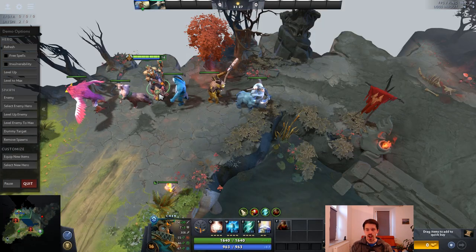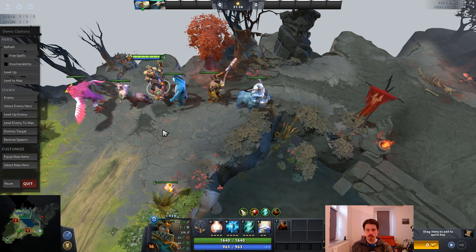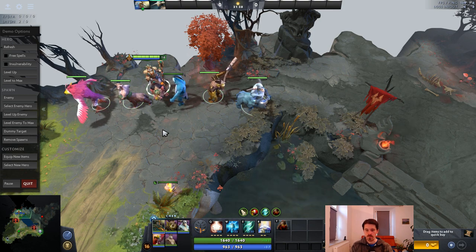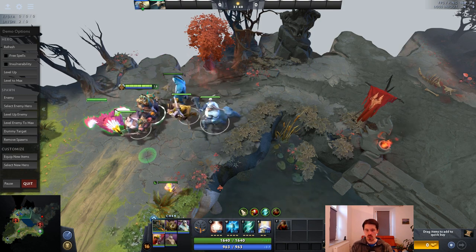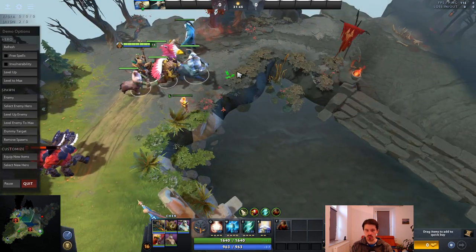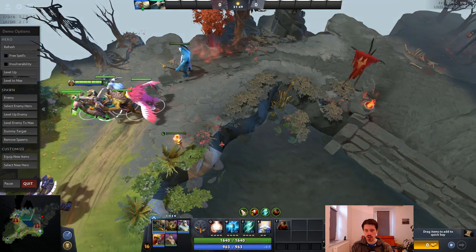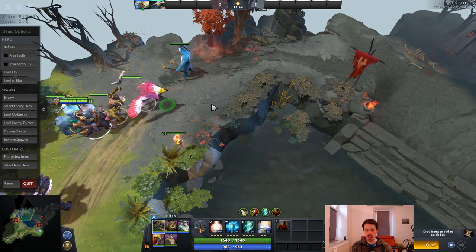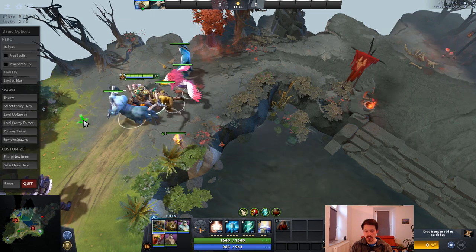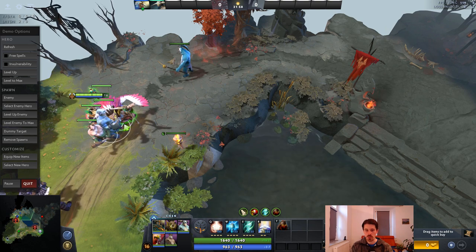I said you want six control groups as Chen — so what do you use those for? This is just my setup. On 1, I have my entire army that I want to move around with — my main team for clearing jungle camps, pushing waves, and fighting. Then I may have creeps doing something elsewhere, like an Ogre Frostmage in a separate control group.